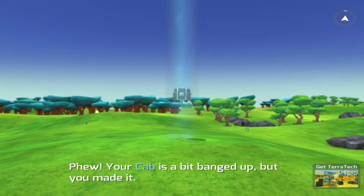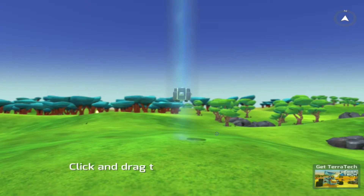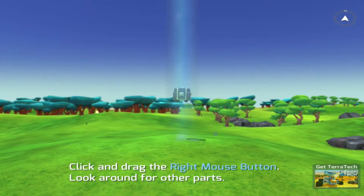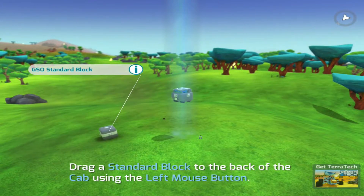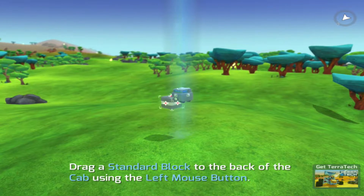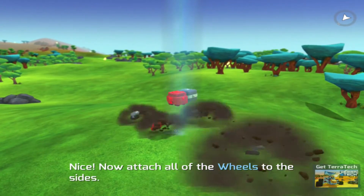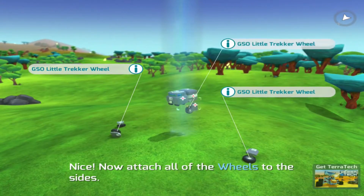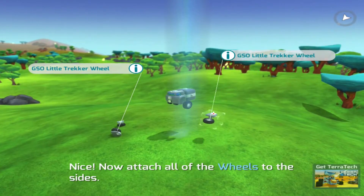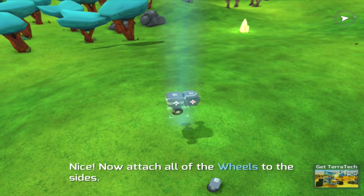Your cab is a bit banged up, but whatever — this is your cab, protect it at all costs. Click and drag the right mouse button to look around for other parts. Drag a standard block to the back of the cab using the left mouse button. We got more parts — nice. Now attach all of the wheels to the sides. Pretty cool — right mouse button turns the camera view.